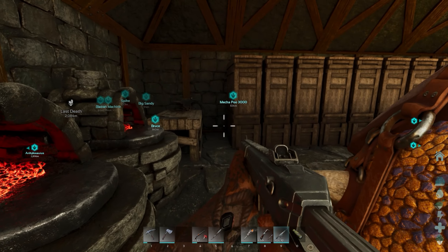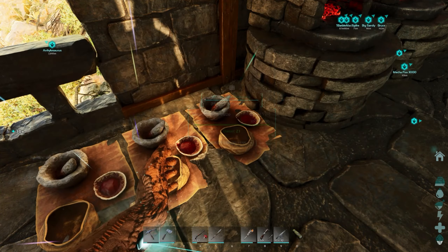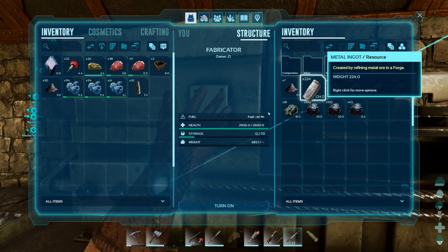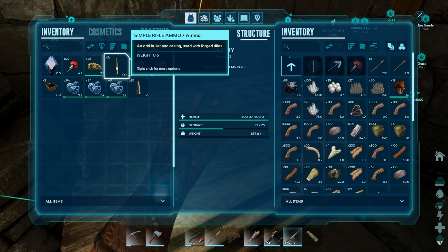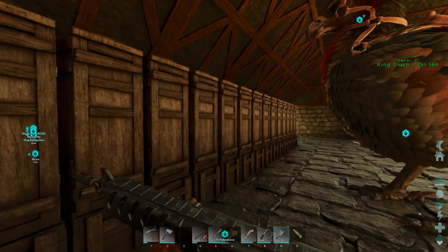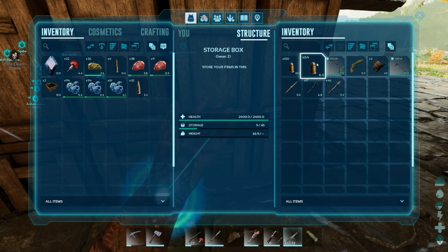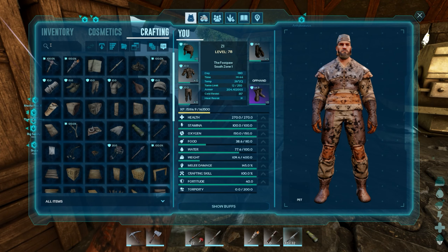Before we get too far ahead of ourselves we need to make some longneck rifle ammo as well. I really wish I could make long rifle ammo in here — I made a total of six rounds. That'll work for now. We also have some advanced bullets — I think those are for a pistol. Might as well craft one since we have ammo for it.